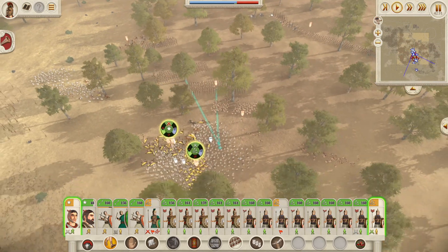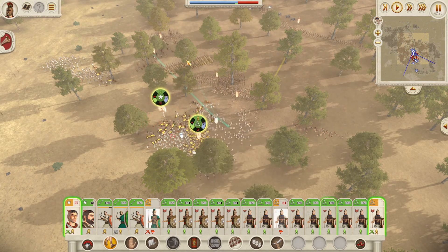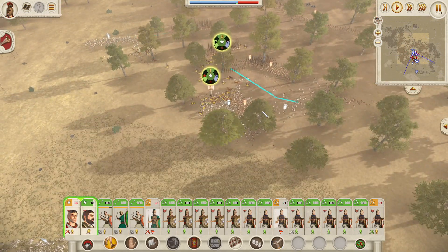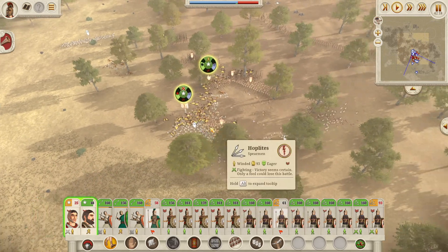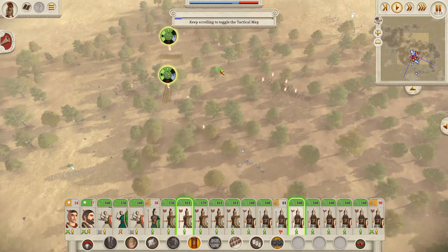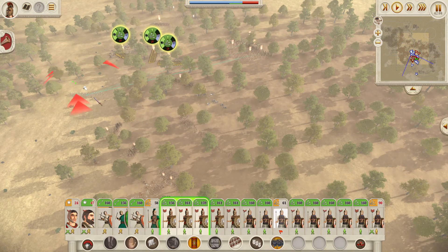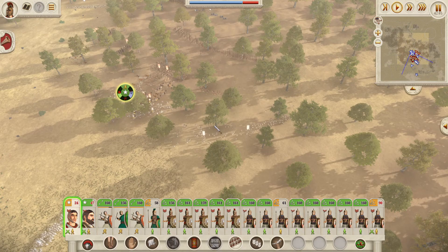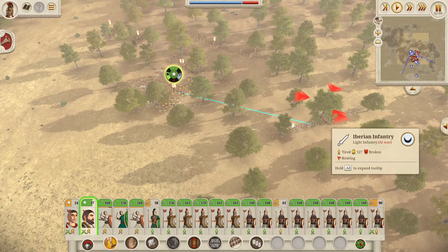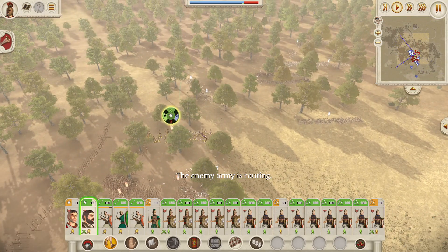The general goes for the charge — we manage to break two of them, then all three. We've saved that. Have to be a little careful because the general is a bit weakened. Iberian infantry are still fighting us but we should be able to bring them down. We won the fight on that side, so let's bring these back. The general has successfully scared these off — let's keep him out of the fight, the second family member should be okay to chase these down.